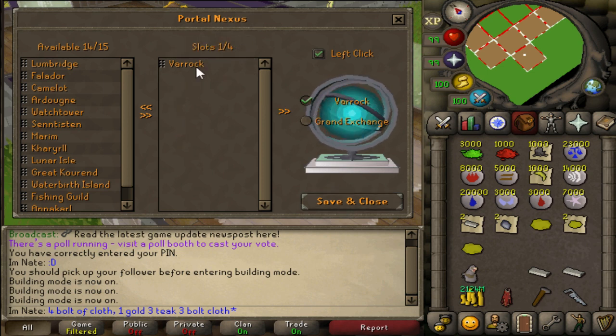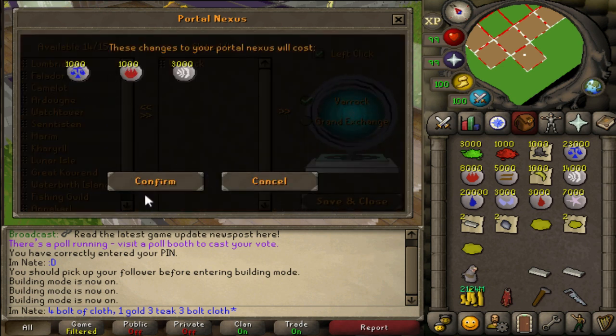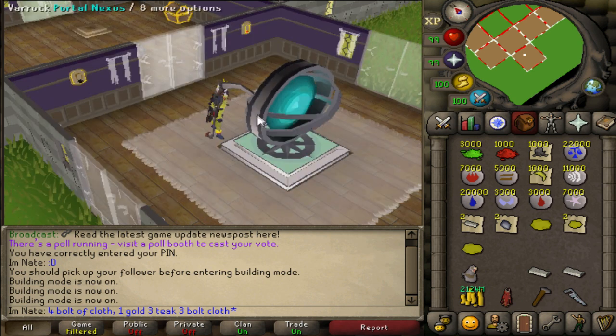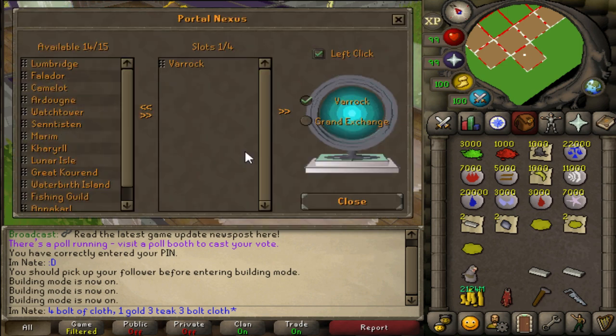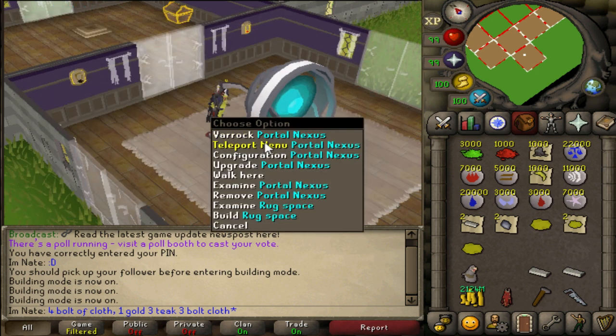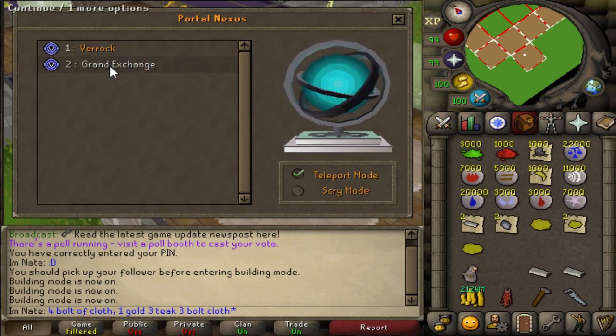When you're done picking which teleports you want, hit save and close, and there is the room cost to confirm. The configuration option brings up a menu for the teleport settings. Once you have a teleport configured you also get scry mode or teleport mode, which is actually pretty cool.